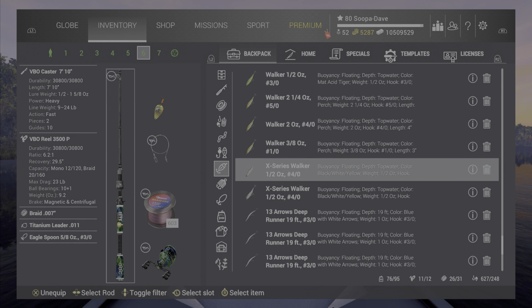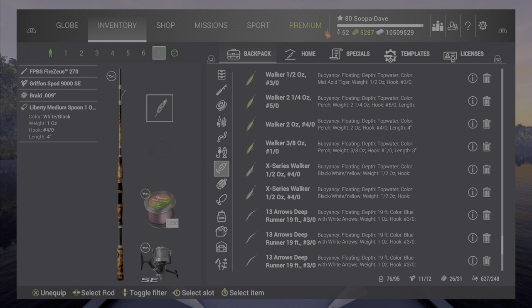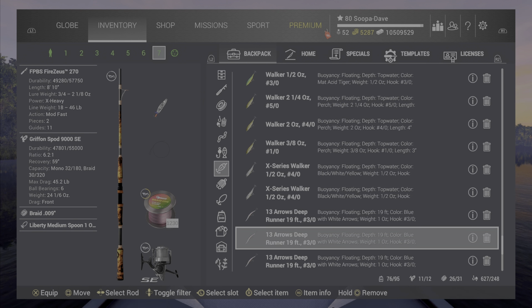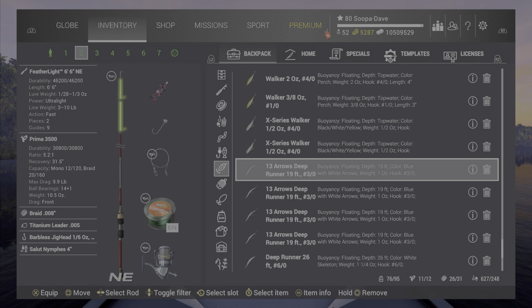The Patriot Walker is by far the best walker and you can use it at almost all lakes. The Eagle Spoon is at the top for spoons, and the medium spoon — take that setup to Alaska and you will definitely catch a bunch of uniques. There are so many more things in there, like the 13 Arrows, that I didn't even get to mention. The Fourth of July lures as a whole are my favorite lures in the game. Let me know what you guys think down below — have an amazing day and we'll see you next time.